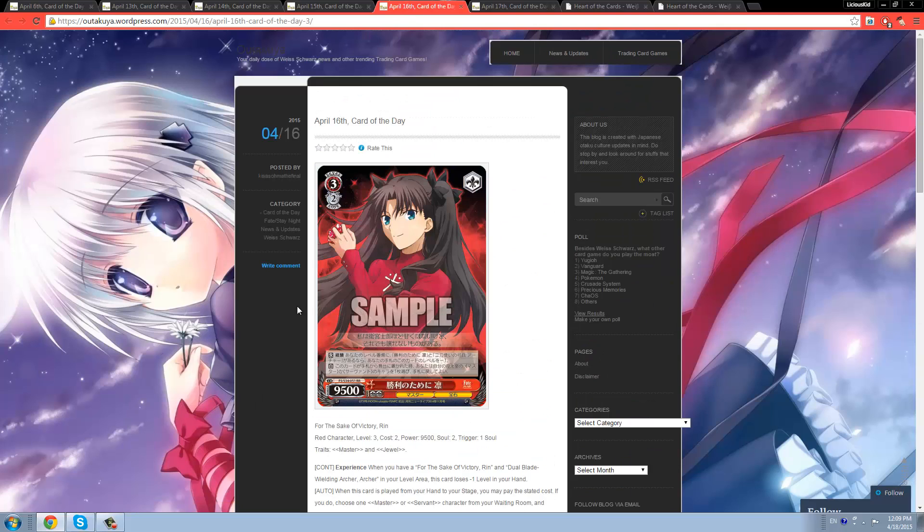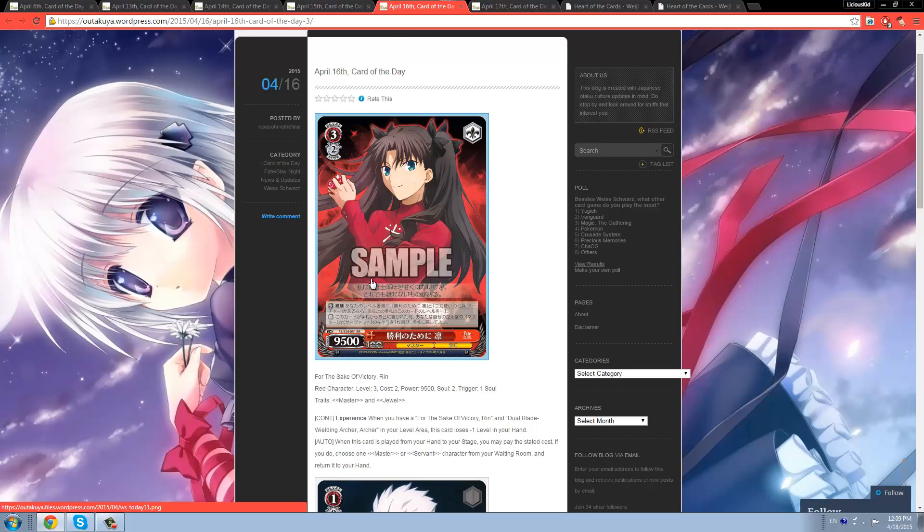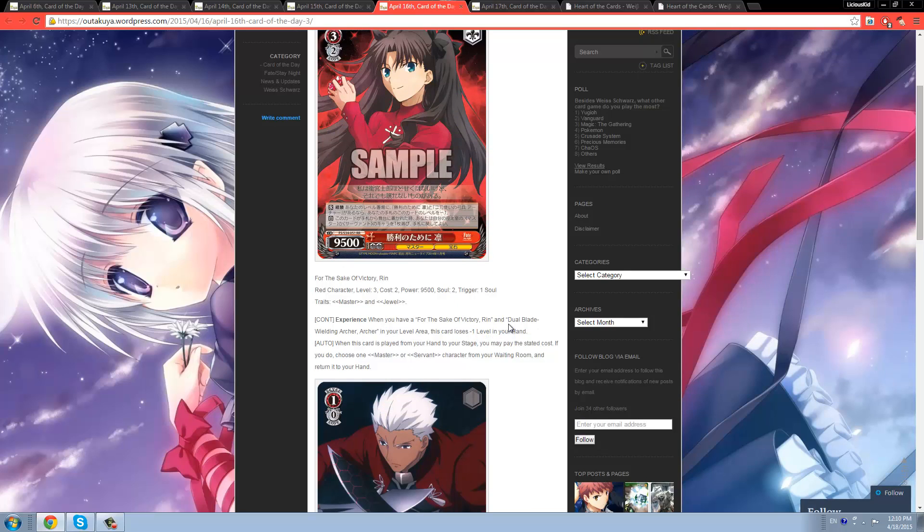On to Thursday — more double Rs. This one is Rin again, to no surprise, since this season of Fate's Day Night is all about Rin. She's 3/2/9.5k double R, Master and Jewel. She has an experience condition — when you have herself, For the Sake of Victory Rin, and Dual Blade Wielding Archer Archer in your level area, this card loses one level in your hand. She also has another ability: when played from hand to stage, choose one Master or Servant character from your waiting room and return it to your hand.